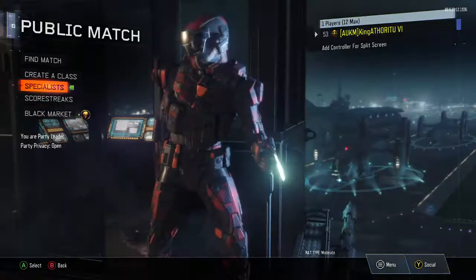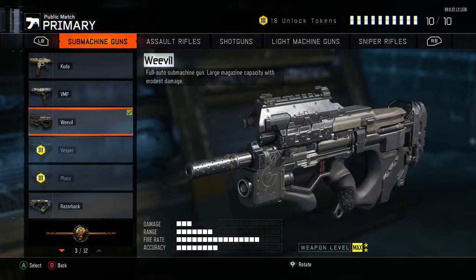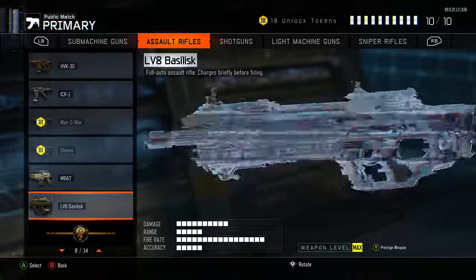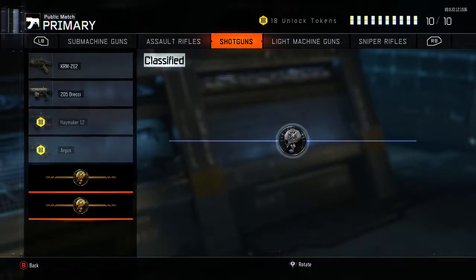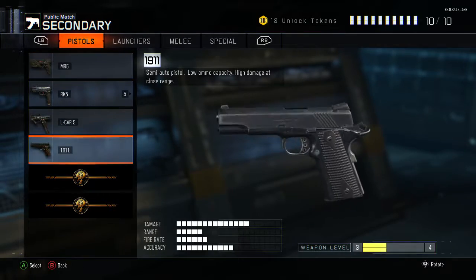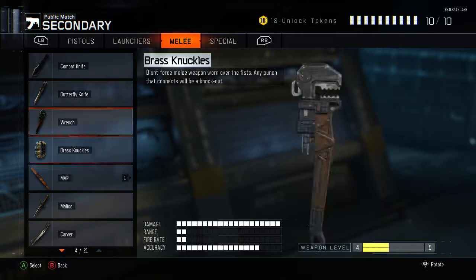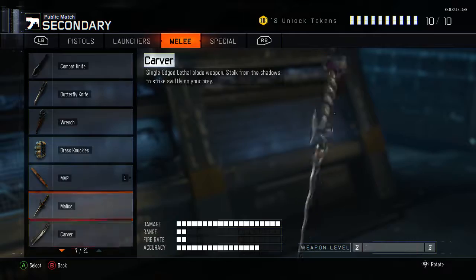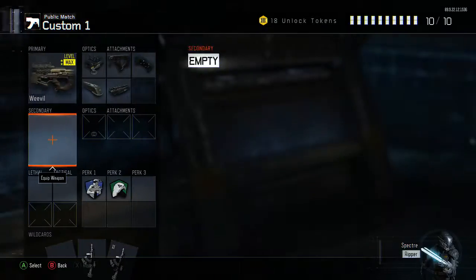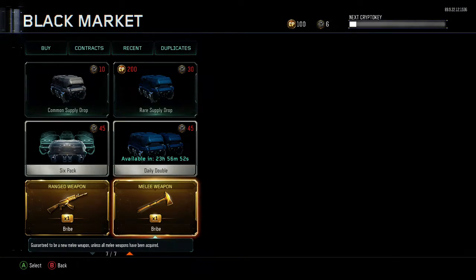Let's head down to the bribes. No weapons from all that — that sucks. Quick recap on what I have for DLC weapons: no SMGs, one AR which is the Basilisk, no shotguns, no LMGs, no snipers, I have the 1911, no launchers. I have a lot of melees — the butterfly knife, ranch knuckles, bat, Malice, Carver, nunchucks, prize fighters, Ace of Spades, and the Lefty. No specials. Hoping for a sword — let's go, melee bribe first.